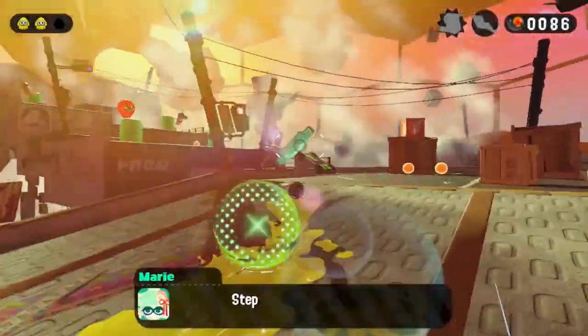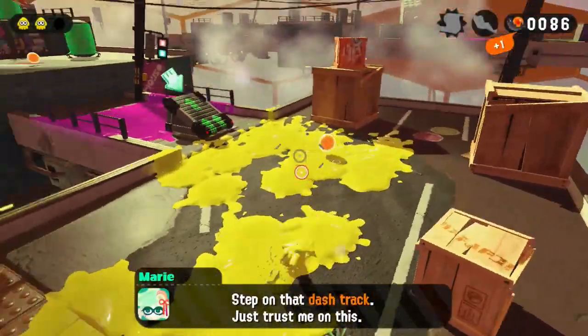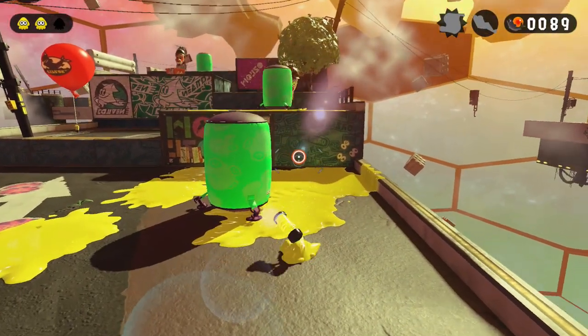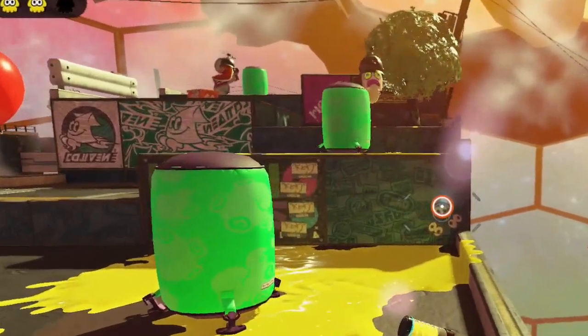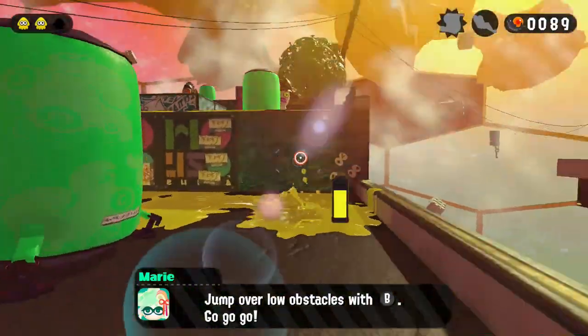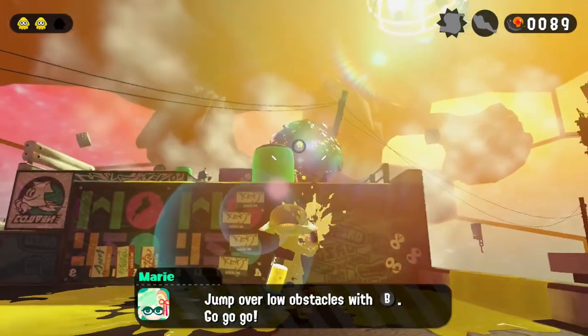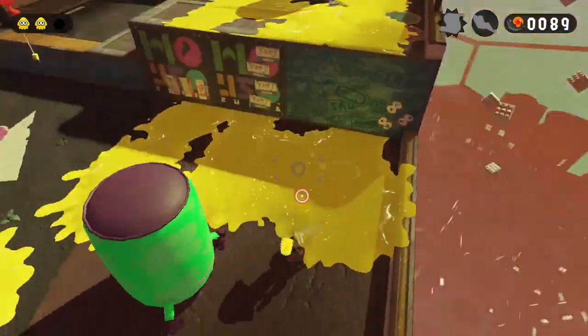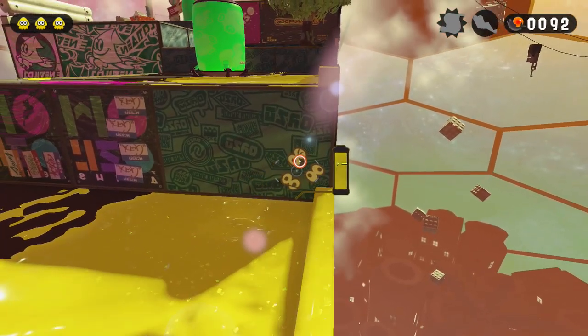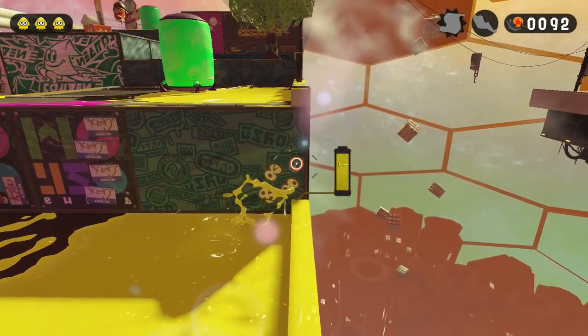We can start by taking a look at level 3. Level 3 is a jumping tutorial. The first part features evil stairs we have to jump on by pressing the B-button. So here we are, seemingly forced to increase the counter for the first time — seemingly. Because this inkable wall on the side of the stairs is there to save us from our fate, at least for now.